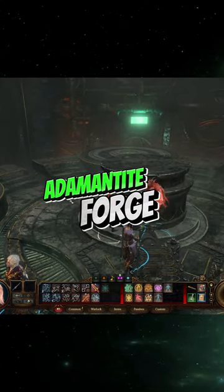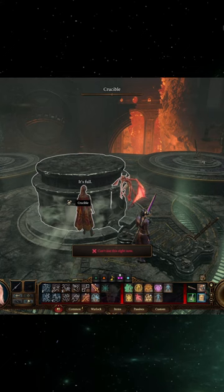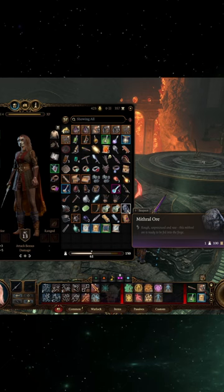The Adamantine Forge is not a hard puzzle to solve, so let's get into it. In the center console, the crucible, you are going to put your mithril ore. They come from these giant glowing rocks — break them apart and pick up the piece.